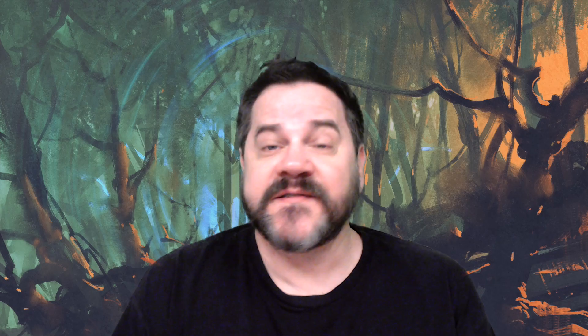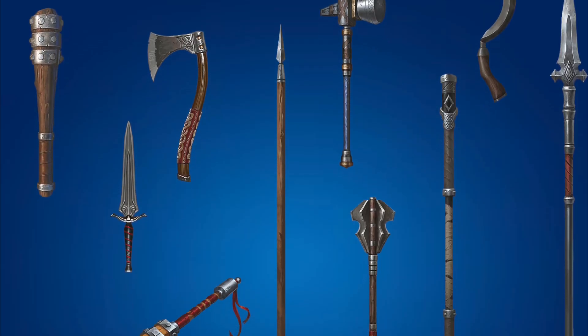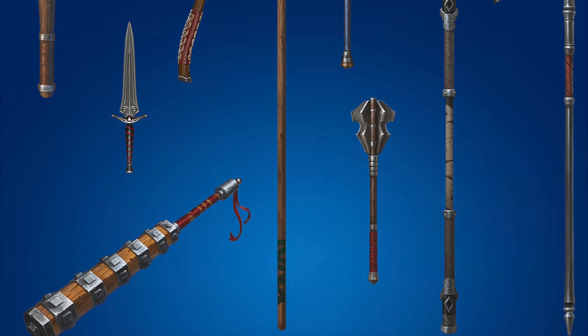Today we're talking about weapon mastery. I like the idea of it because it gives you specific reasons to choose certain weapons in combat. Before, many players would tend to pick the weapon with the best possible stats. There was little benefit to picking a lance at 1d10 over a great axe at 1d12, but now you might actually choose the worst damage option so you can get the topple mastery — and that's an interesting character-building conundrum.